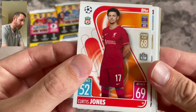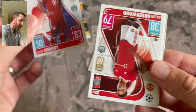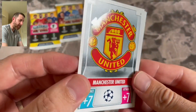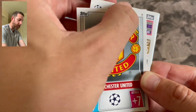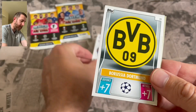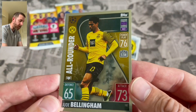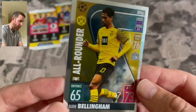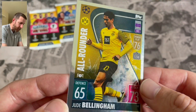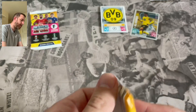We've got Curtis Jones of Liverpool, Vladimir Coufal of West Ham - obviously in the Europa League this year - Serge Gnabry of Bayern Munich, Mason Greenwood's base card from Manchester United, and the badge from Manchester United as well. They are nice - kind of got the gloss on the badge and a matte textured effect in the background. Then we have Danny Olmo of RB Leipzig, a club crest for Borussia Dortmund, and an all-rounder - Jude Bellingham. That's a first look at one of the subsets - pretty decent design, nice bit of holo, bit of shine on there.